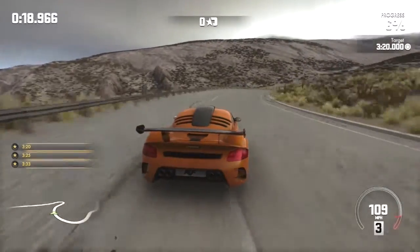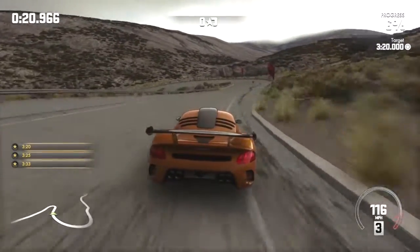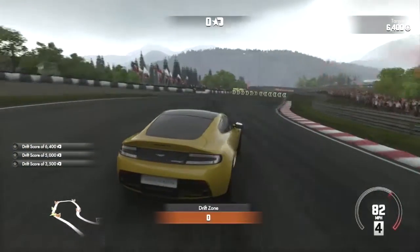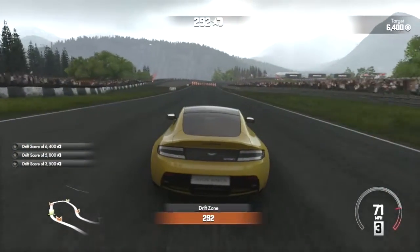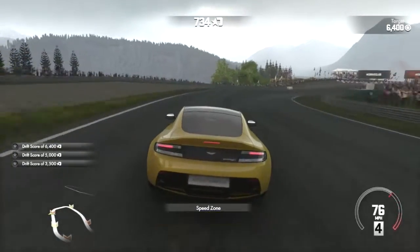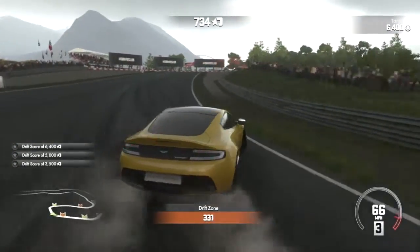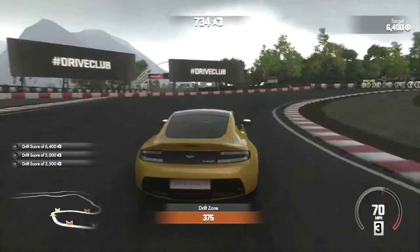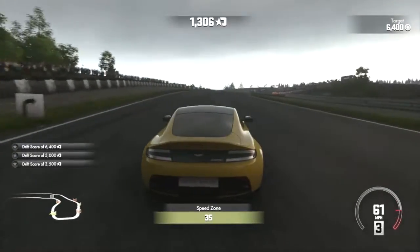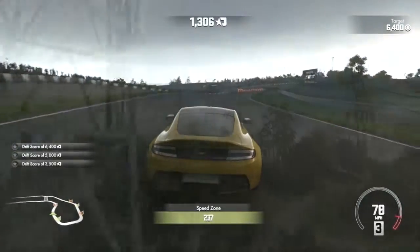In addition to regular races there are also time trials and drift events. Time trials are a great opportunity to enjoy the scenery and take in the views as you try to beat the required time. Drift events work very well, requiring players to pass through drift and speed sections which interchange to shift the focus from carefully planned drifting to power slides and controlled chaos. These events reminded me a little of drift races in Need for Speed Carbon.